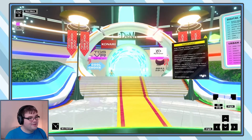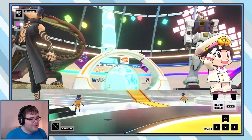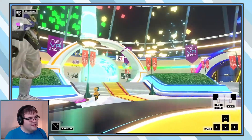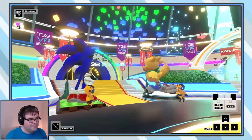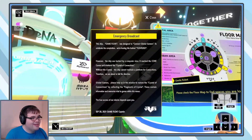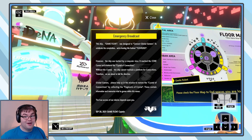So there's all of these different areas — there's the urban area, the digital area, the VR costume port which goes up into the sky, the wild area, and there's also a special area somewhere. We have an emergency broadcast. The ship Game Float was designed to connect global gamers. However, the ship was hacked by a computer virus — oh no, it really is Diaboromon.